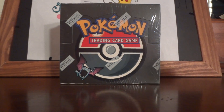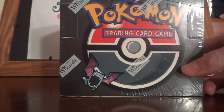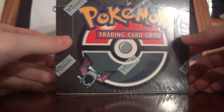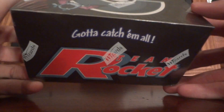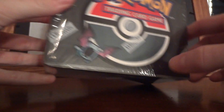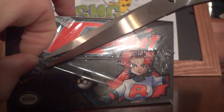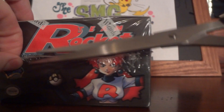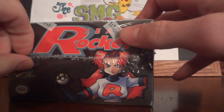Hey YouTube, welcome to my Team Rocket booster box opening. I know you guys have seen my 720 booster pack opening, which is pretty cool. But I did not get to complete my Team Rocket set, which was unlimited, so I ended up finding this for a pretty good price off of eBay. I know a lot of people ask me where I buy boxes — the answer is everywhere. You just got to use Google and eBay to your advantage and be patient. Try to find a good price you're willing to pay and nab it up. So I got this awesome Team Rocket box that I'm going to be opening up for you guys.